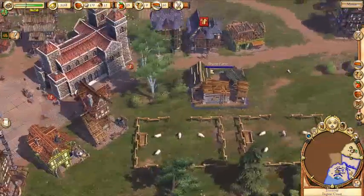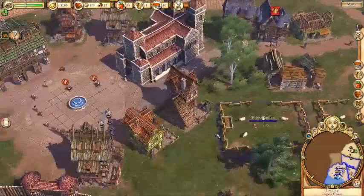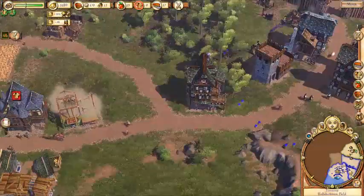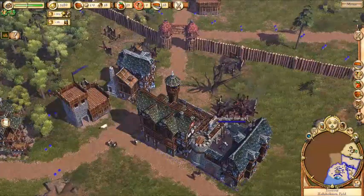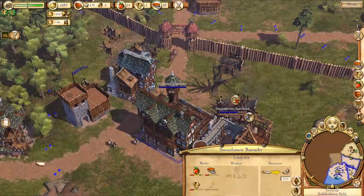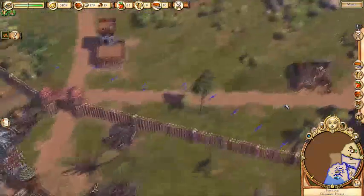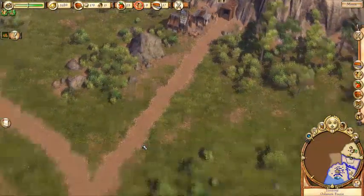Uh-oh — people are complaining about the lack of clothes. It's probably a good thing we just got this weaver going. Hey you, get busy Mr. Weaver! We can build one unit of Bowman. I think two units will be enough, but we'll see.